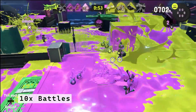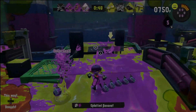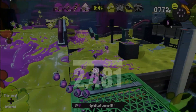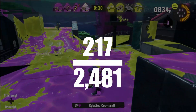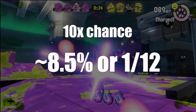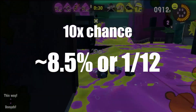Now let's look at x10 battles. Given that the match is not a 100x — meaning neither team landed in the green — the game spins a new wheel to determine if this match will be a x10. Out of the 2,481 matches that were not x100 that I tracked, 217 of them were x10s. Doing some simple probability, we can be quite certain that the chance of hitting a x10 battle on the wheel is about 8.5%, or 1 in 12 games.